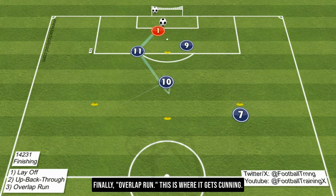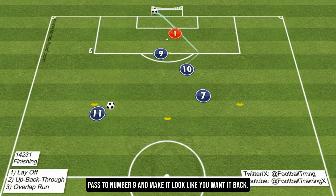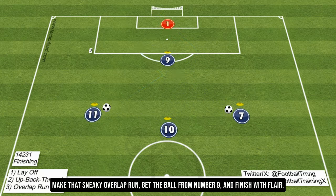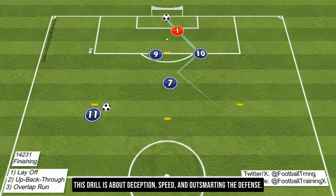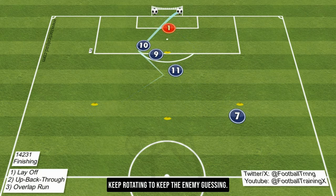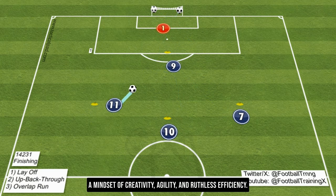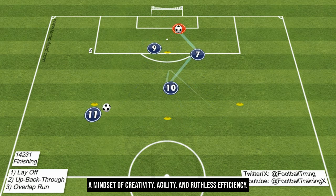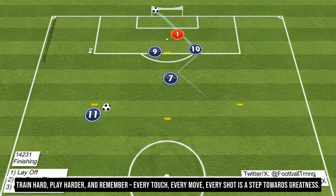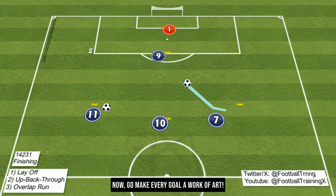Finally, the overlap drill. Number 7, you're the decoy — pass to number 9 and make it look like you want it back. But here's the twist: number 10, you're the shadow, the surprise. Make that sneaky overlap run, get the ball from number 9, and finish with flair. This drill is about deception, speed, and outsmarting the defense. Keep rotating to keep the enemy guessing. These drills aren't just about scoring goals — they're about building a mindset of creativity, agility, and ruthless efficiency. Train hard, play harder, and remember every touch, every move, every shot is a step towards greatness.